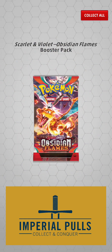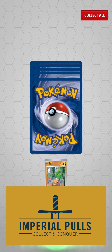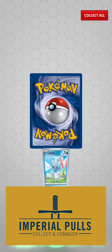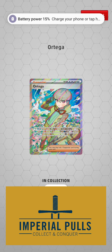One pack left. Let's have our fingers crossed for something good here. Something good. Looking up. Letter of encouragement - I can use that. And hey, Ortega. Right on. Awesome.